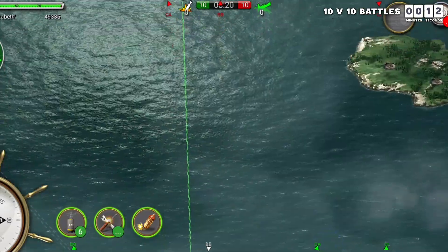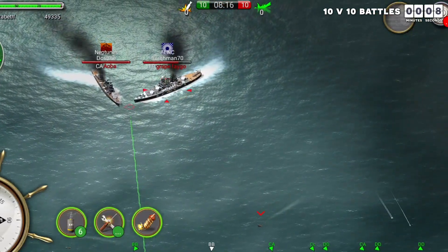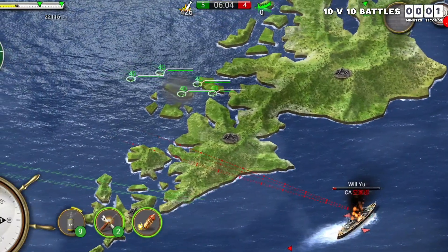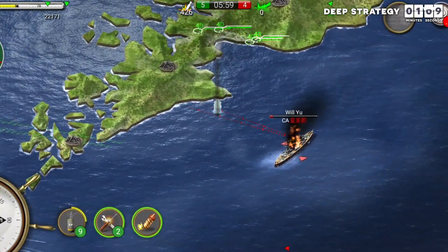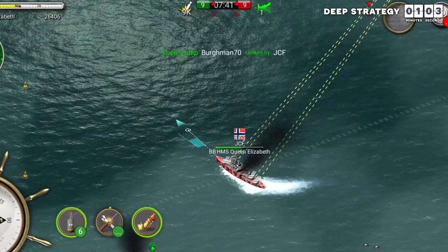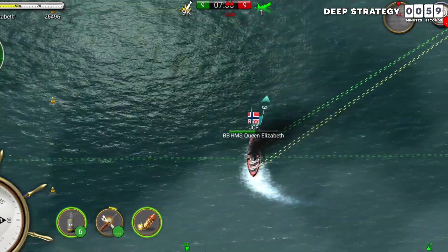But the key is outmaneuvering your enemy. The basics are staying together and trying to flank the enemy to pinpoint their ships. You also want to position the right ships in the right place to counter the enemy, which is where it is really helpful to have an aircraft carrier on your team to send out planes to scout. Once you know where the enemies are and what ships they are using, you can work on positioning the right ships to take them out.